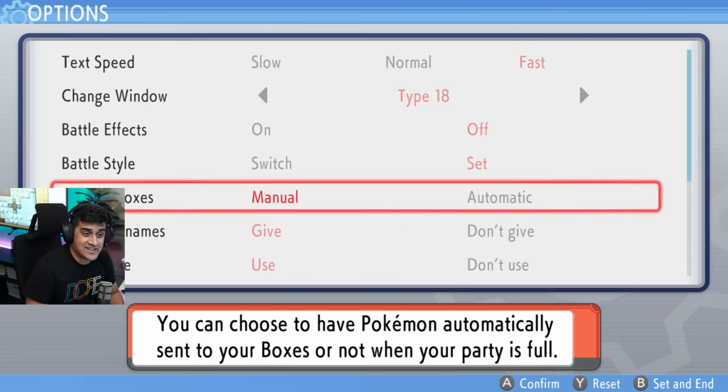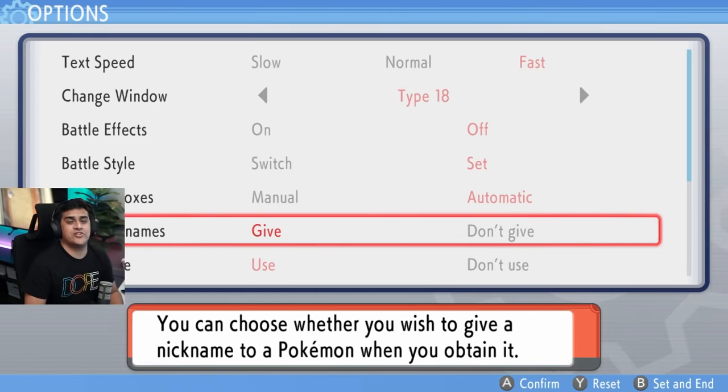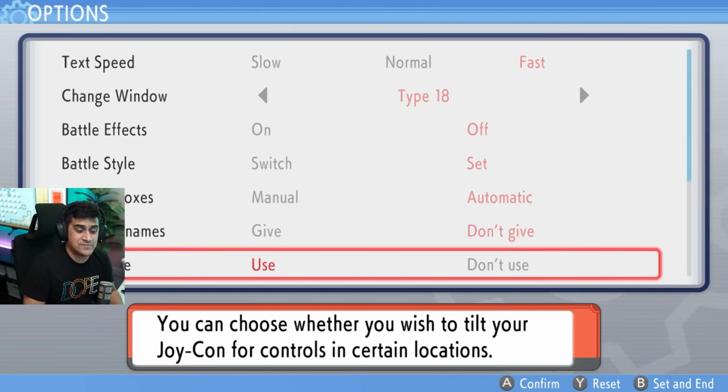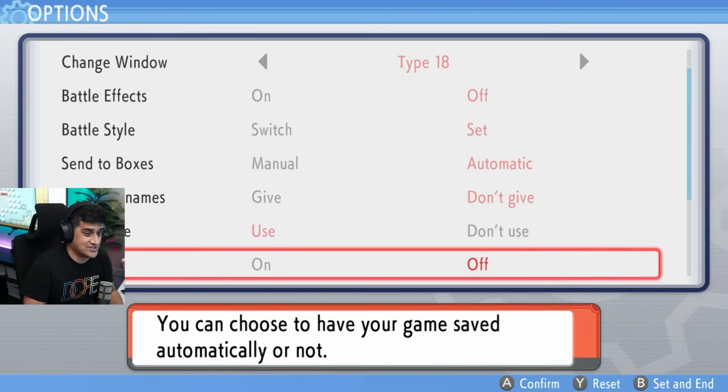Send to boxes is the next option — you have manual and automatic. I like to leave it on automatic so Pokemon just go into the box. If you don't want nicknames showing up after every catch, just hit don't give. Gyroscope gives you tilt controls — leave it on if you're into that, otherwise turn it off.